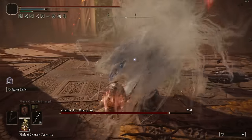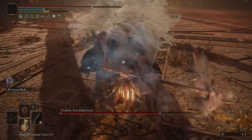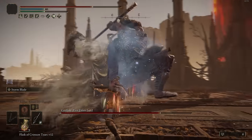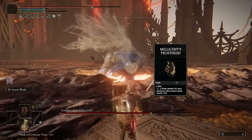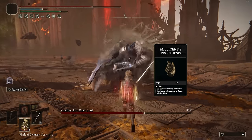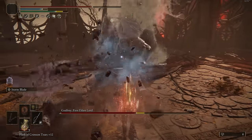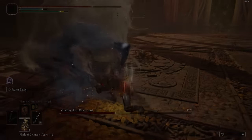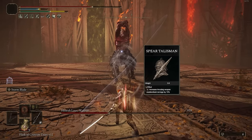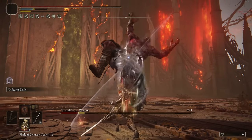For the build, we're basically just going all into dexterity. It gets pretty decent dexterity scaling, and Stormblade actually does scale in either strength or dexterity. In terms of talismans, we're going to have Shard of Alexander for more weapon skill damage. Millicent's Prosthesis is not going to be the most useful thing for this build — you're not really attacking that quickly with a heavy thrusting sword — but the plus five to dexterity is actually pretty nice. Ritual Sword Talisman for 10% more damage at full health, and if you don't stay at full health much, go with a damage negation talisman. We're also going to have the Spear Talisman because we're doing poking damage — the counter-attack damage is going to be amazing and it enhances it even further.